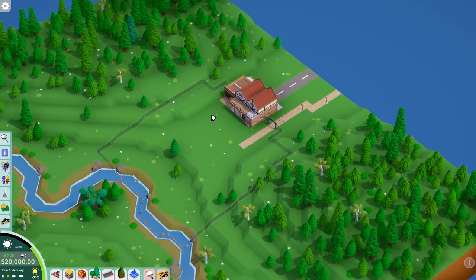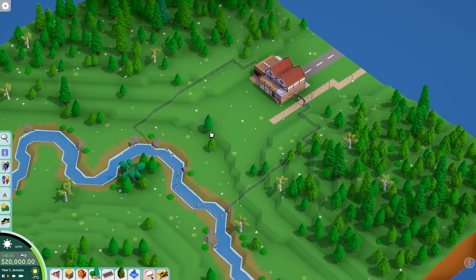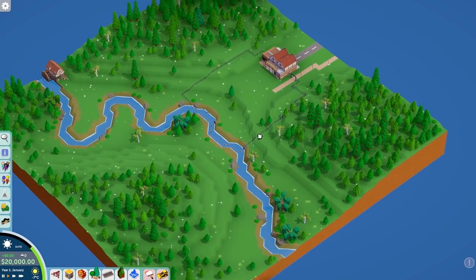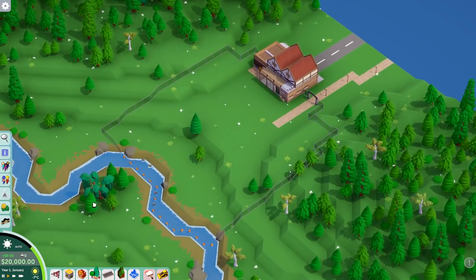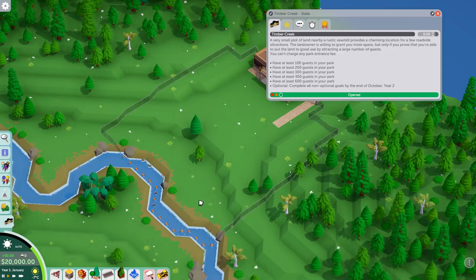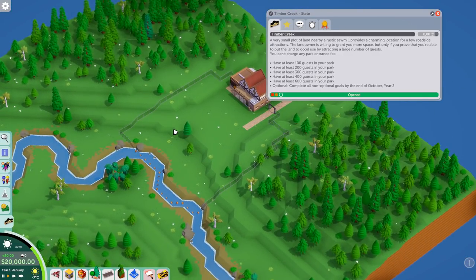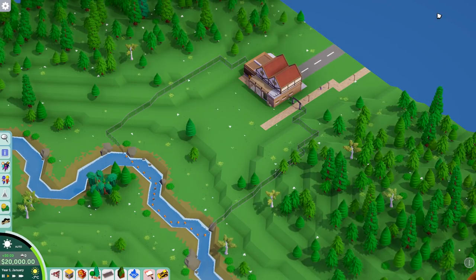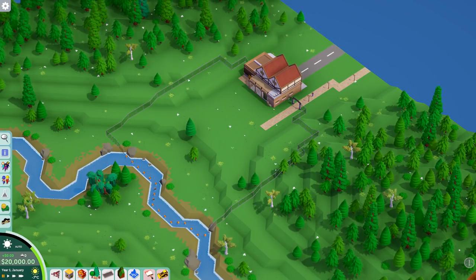So this is what we start off with — just a very small plot of land. You can even see that the entire map is really tiny. We're somehow gonna have to get about 100 guests into this little square, then we get a small expansion. That'll just continue all the way until we have 600 people. It's gonna be a bit of a challenge, definitely very tight.